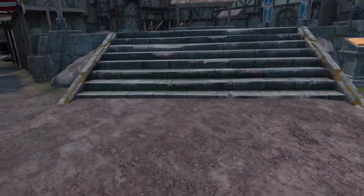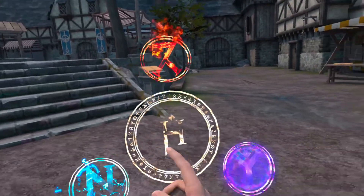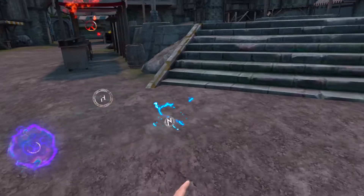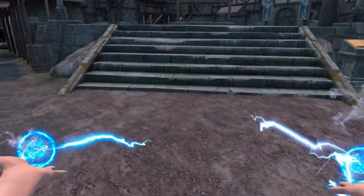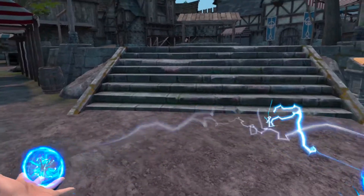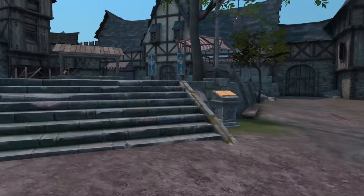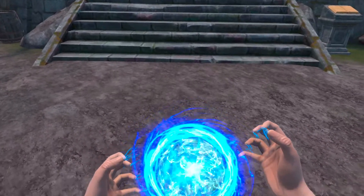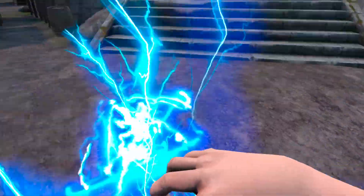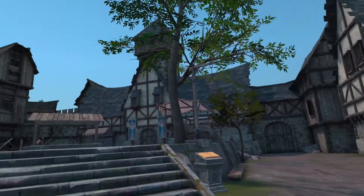So let's talk about the new updates with the magic. You have your three different types: electricity, fire, and telekinesis. Starting with electricity — just like before, you can pull up electricity into your hand and shoot lightning bolts from your hands into enemies ahead of you. But let's say you're getting surrounded and need to stun a couple guys at the same time. Pull up electric in both hands, put them together, and lay one arm on top of the other. That's a good way to stun everyone around you.